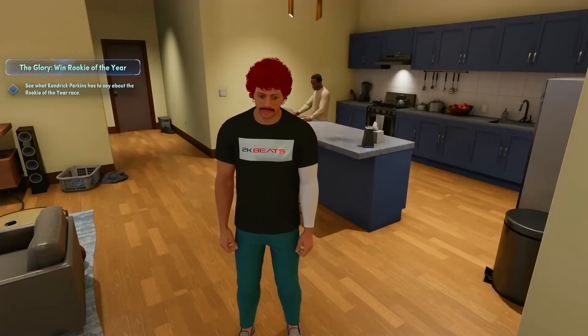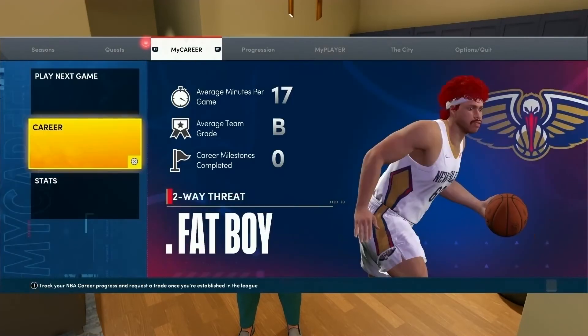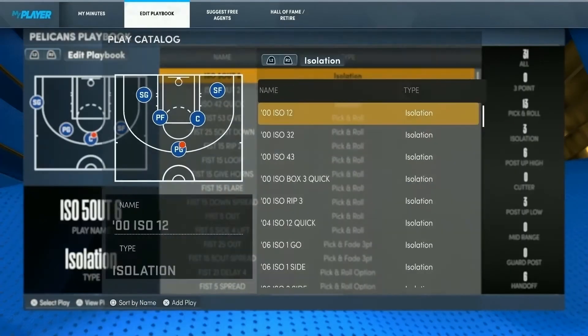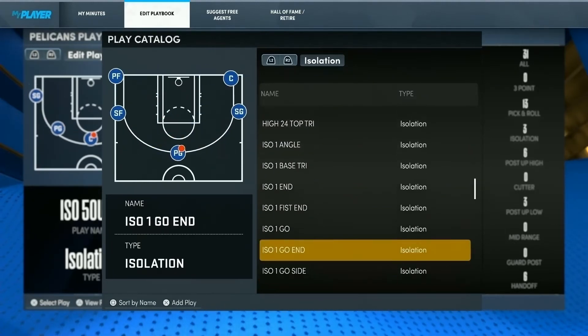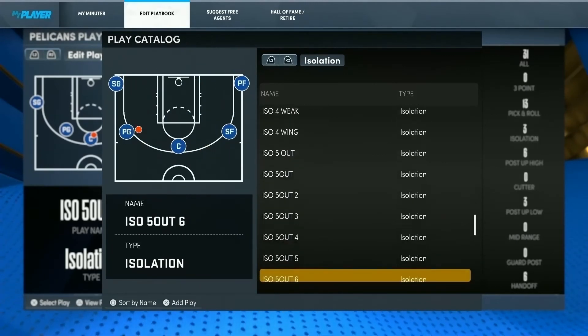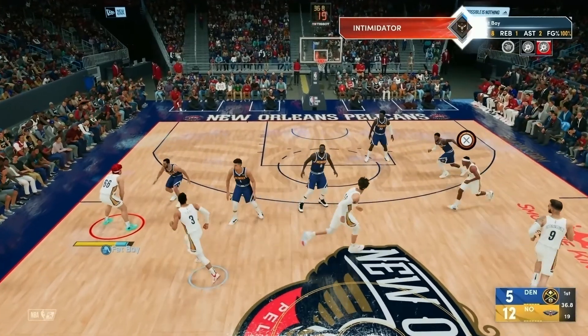If the play you need isn't in your playbook, press Start, go to the Career tab in My Career, go to Edit Playbook, press Try, and go to View Play Catalog. In the ISOs section, find ISO 5 Out 7 — you have to scroll a little bit — then select it, press Add Play, and confirm. That's it.